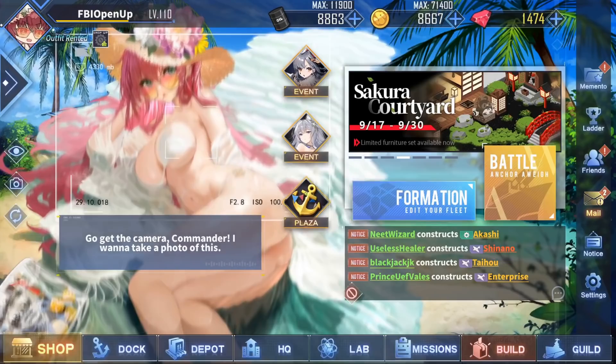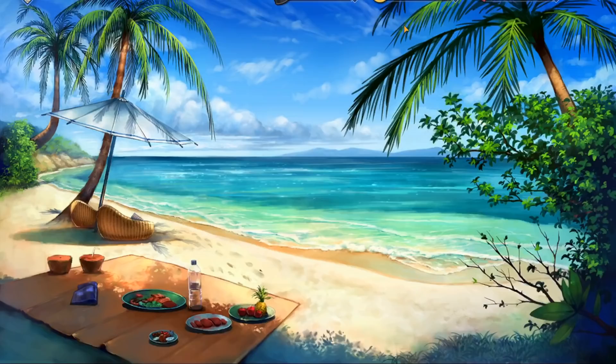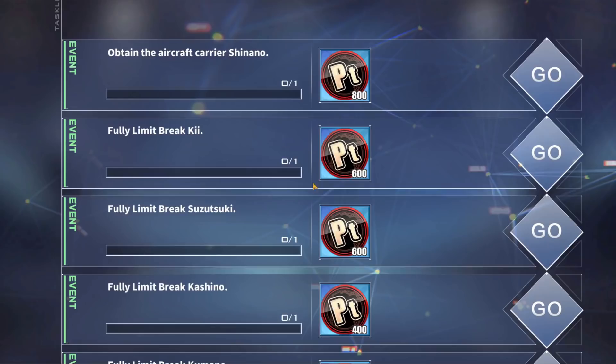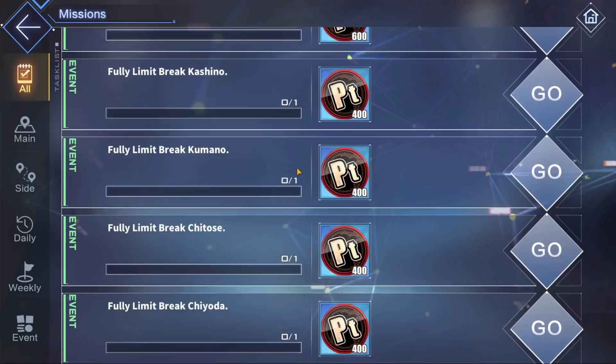Coming with the new event, there is also a new event frame. You will collect it by obtaining the brand new ships and fully limit-breaking them. Specifically for Shinano, the new UR, you just have to get her — which in itself is already an accomplishment — and you will get the points for it. Once you collect enough points, go to the event tab, go to Dreams of the Beginning, and claim your Illusory Butterfly Portrait Frame. Personally, I haven't found any of the gacha ships other than Chitose and Chiyoda, so I really hope I can get the frame before the event ends.